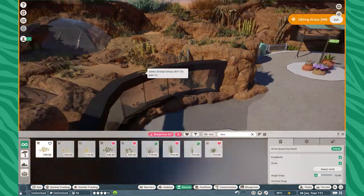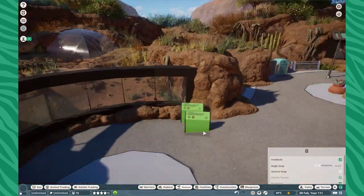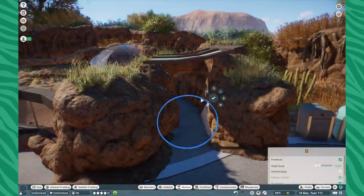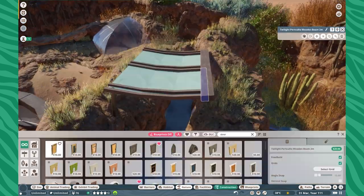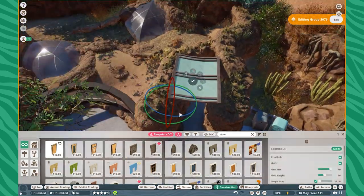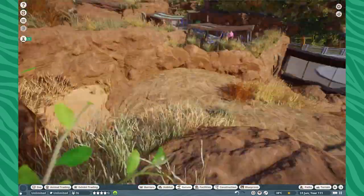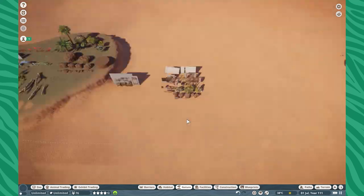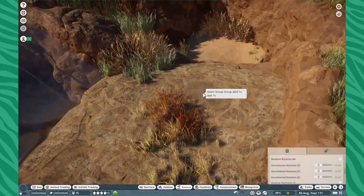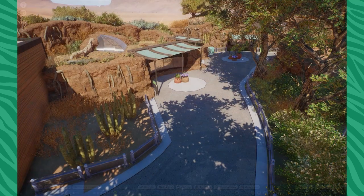I thought that was super fun and I was like, you know what, I need some shades in here just to help it feel right. Again, we're in the desert — we're in the Sonora Desert of Southern California — we got to make sure that heat isn't going to take a turn for the worst for anyone. So we got to add as much shade as possible wherever it makes sense. Also adding some of these decals I made beforehand. I should probably release these on the workshop because they're super useful.